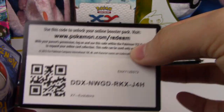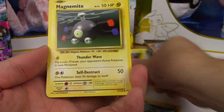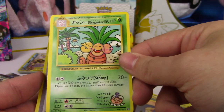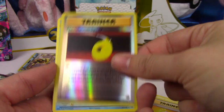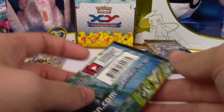Starting off with Evolutions - there you go with the code. We have Weedle, Machop, Pikachu, Magnemite, Ponyta, Secret Rare Exeggutor. Looks a little different than usual. Misty's Determination, Revive, De-Evolution Spray, and a Starmie. Four good pulls in that pack.